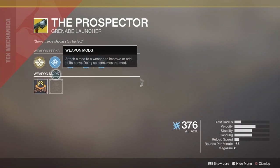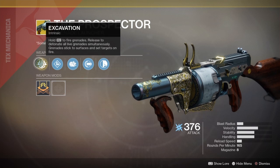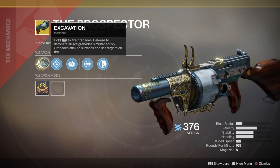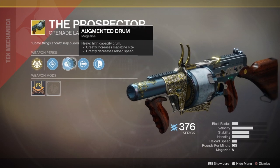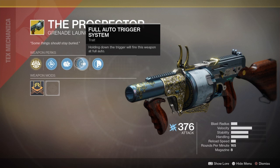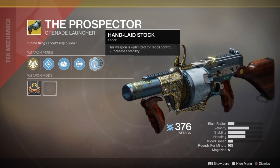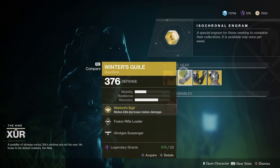The weapon of the week is the Prospector, and it comes with the Intrinsic Perk, Excavator. If you hold down R2 to fire a grenade, it will release and detonate all live grenades simultaneously, and the grenades stick to surfaces and set targets on fire. You've got Volatile Launch, Augmented Drum, Full Auto Trigger System, so it fires in full auto, and Hand Lay Stock. Pick this up — it's a whole lot of fun and probably one of the better looking guns in Destiny 2.